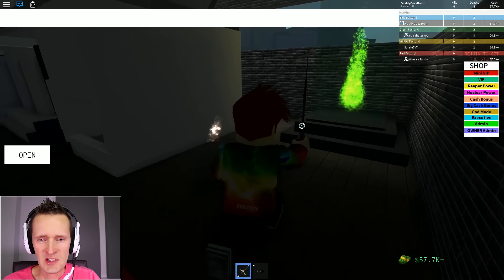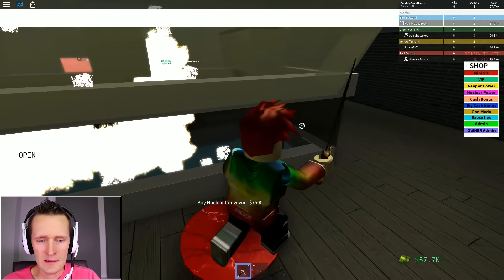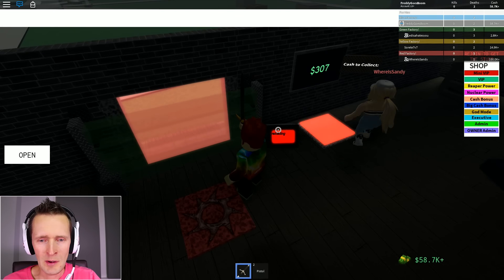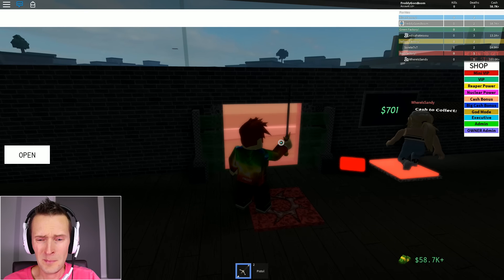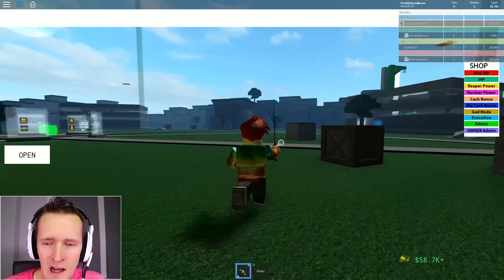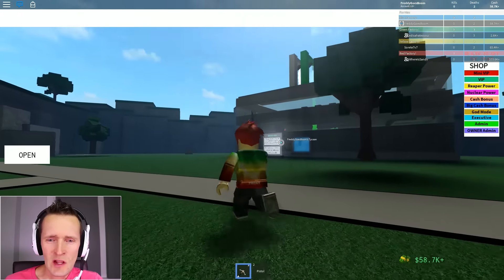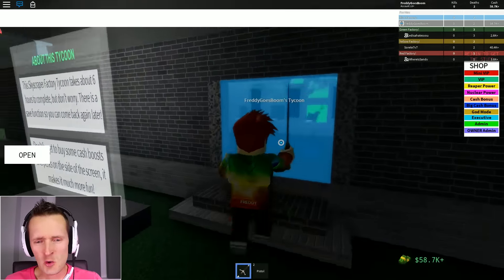She has everything the same as me - same progress, same stuff. Can I steal money? No, there's no stealing. I want to get out through the door. I thought I was gonna die but I survived - pretty epic! Let's go back to my tycoon and collect the cash we've made and buy all the other droppers.